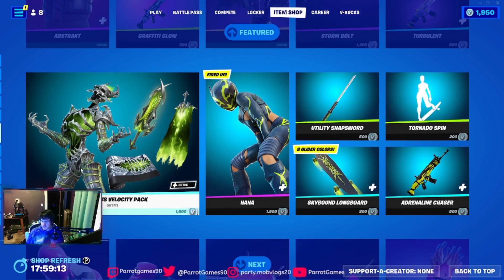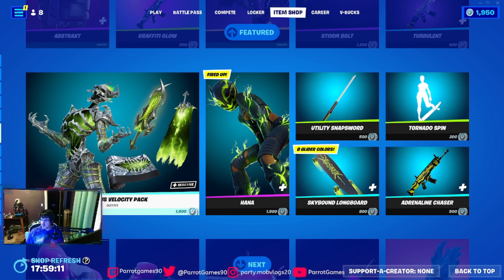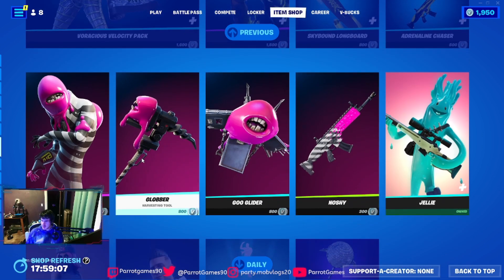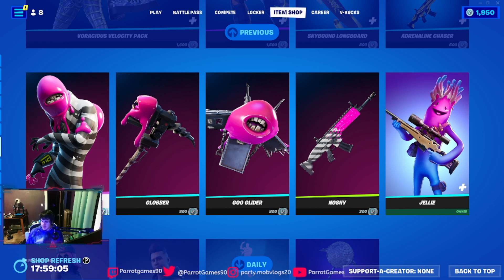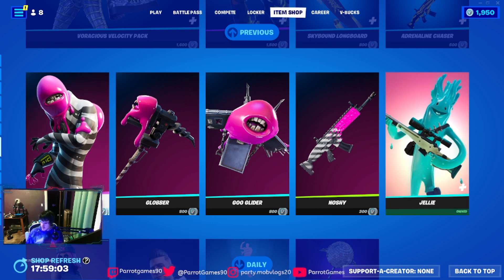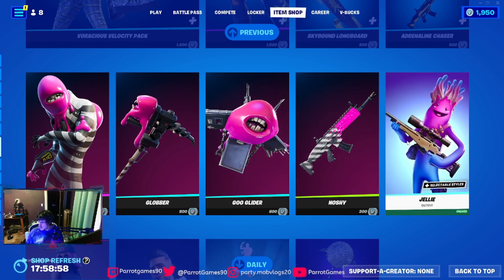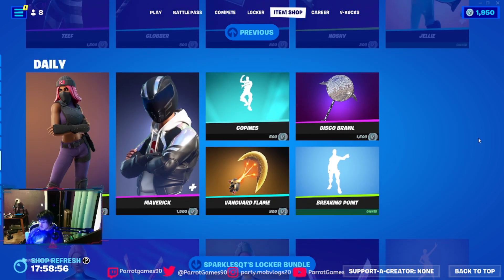We still have the Voltax Pack out. We have Tiff — he has a pickaxe, glider, and weapons wrap. And we have Jelly in the item shop now, that's cool.